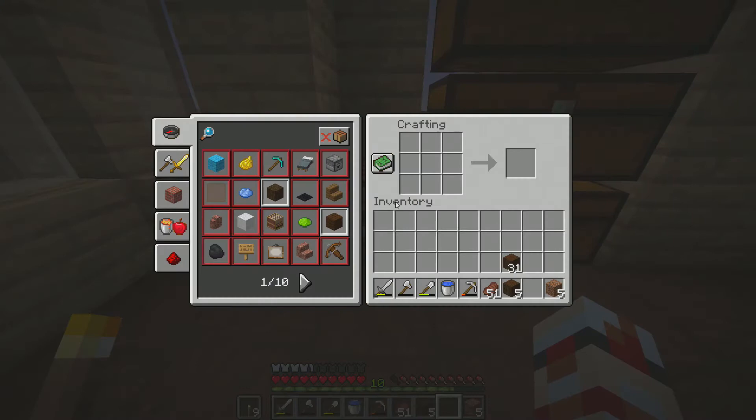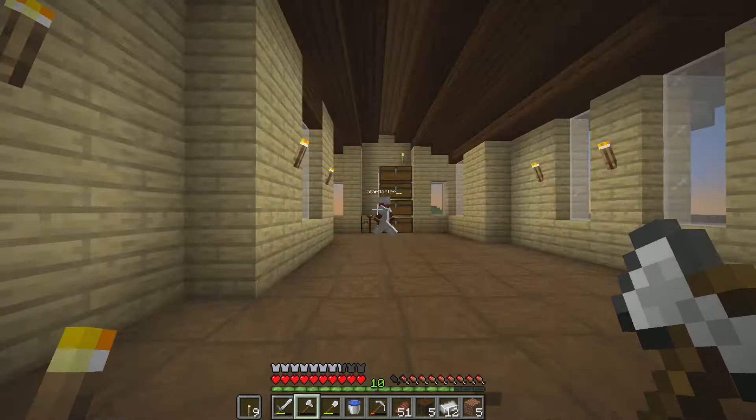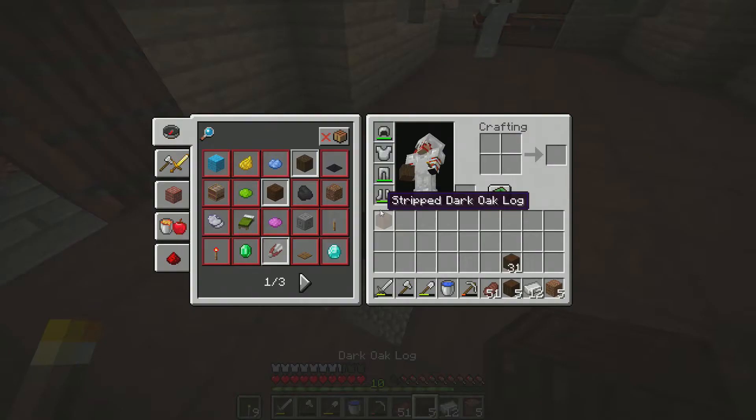I had the idea - since this is actually all hollow underneath us, we could just make a basement and have a storage system down there. Yeah yeah yeah! Where should the staircase go down? This is the real question.